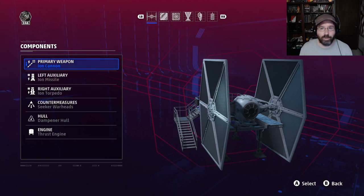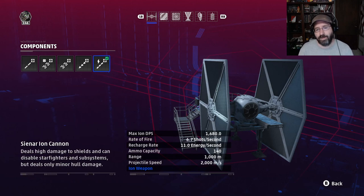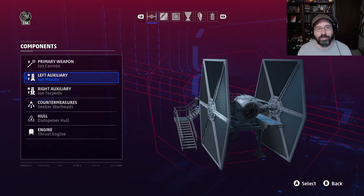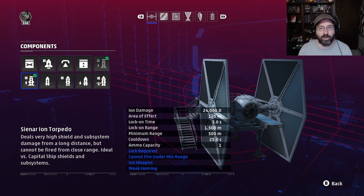The shield breaker is also good for new players. You'll use this in fleet battles to take out the shields of the frigates and the MC-75. The primary weapon is ion cannons — 1,680 damage per second, maximum ion damage, very little hull damage. So if shields are down, you won't do much to hulls — not great for dogfighting, but excellent at taking out shields. For the left auxiliary, the ion missile. The big hitter is the right auxiliary: the ion torpedo, which does 24,000 ion damage with a 125-meter area of effect.